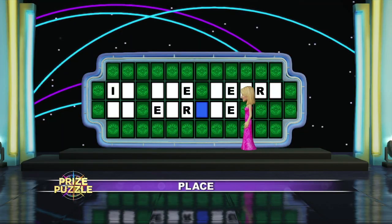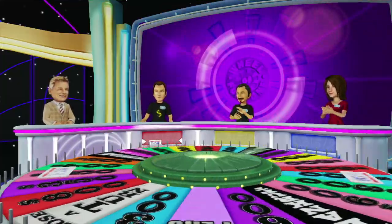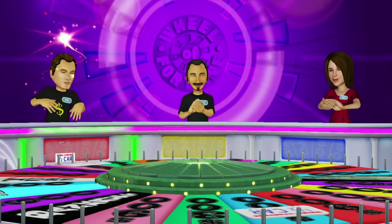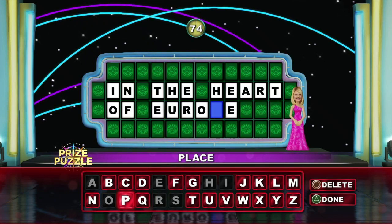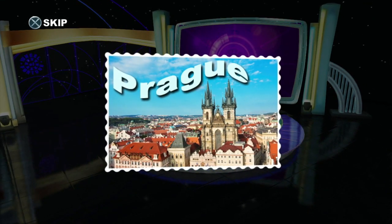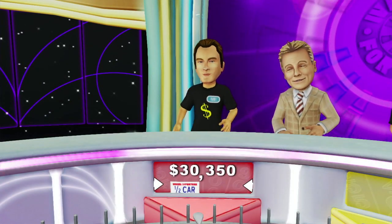A vowel for player one. Seven hundred. Player one is choosing to solve the puzzle. You got it. Yes. You want a great trip — just listen to Jim. Enjoy the old world charm of Prague. Take in the cathedrals of the City of a Hundred Spires, then head out to take part in Prague's famed nightlife. $8,500. Not only did you win some cash, but you also picked up a prize along the way. Congratulations.